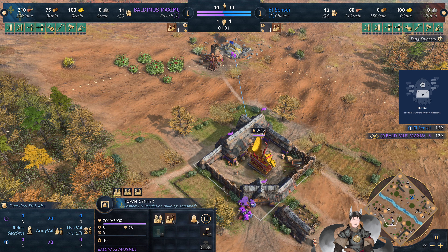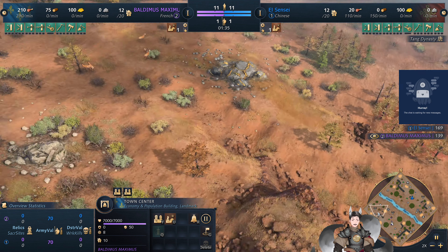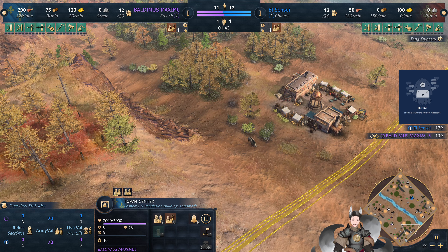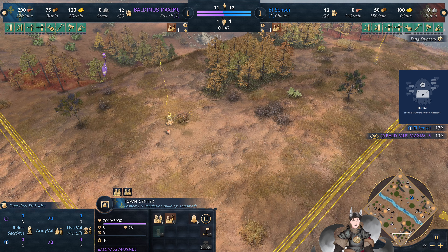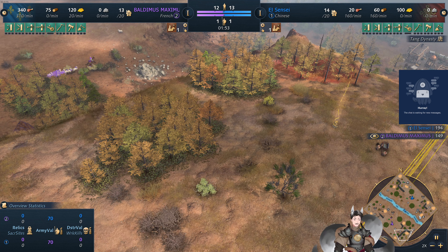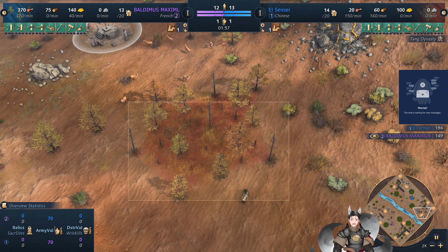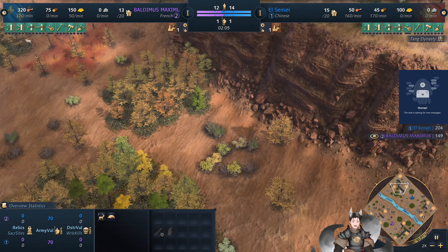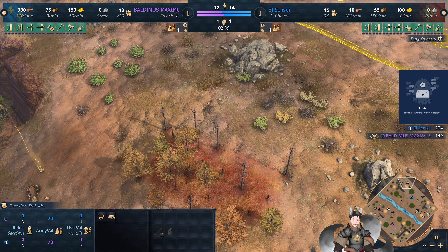When it comes to this map layout, it looks like most of the French resources are along the front and left — a bit of boar and two relics back up here on a hill. The Chinese player does have boar and deer pretty close by, a bit of gold, a little more sparse on the left side, but actually quite a bit of stone.